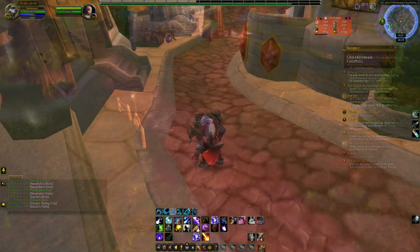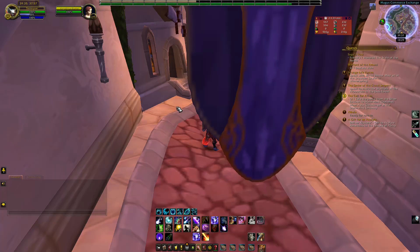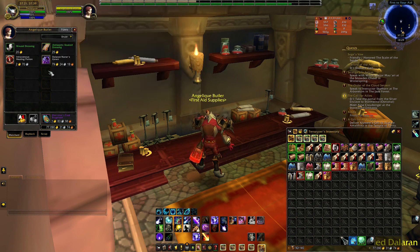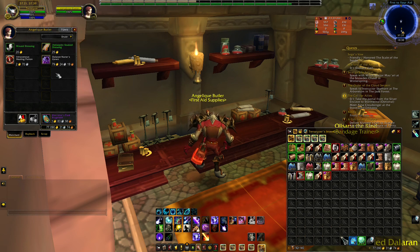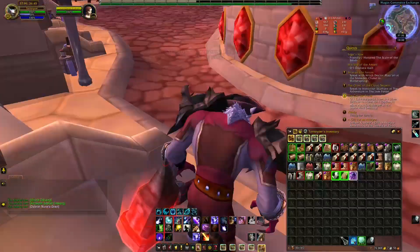The last of the random locations is Old Dalaran. Take the portal from the mage towers in Stormwind or Orgrimmar and come to this location. Go inside to the First Stage shop and talk to Angelique Butler. She's selling some dresses and the Nurse's Gown. One dress has 0.08 sell rate and sells for 4k on my realm; another sells for 10k at 0.06; and one actually has zero auctions with a regional market value of 14k. Buy all of this.